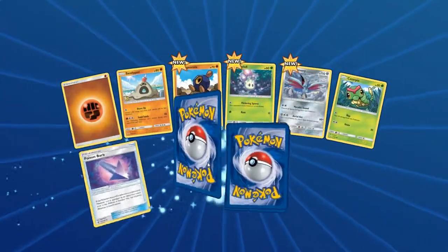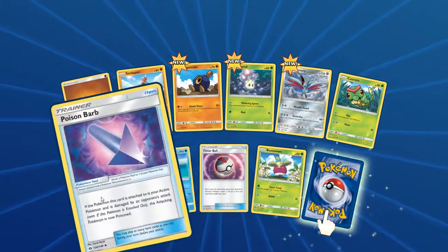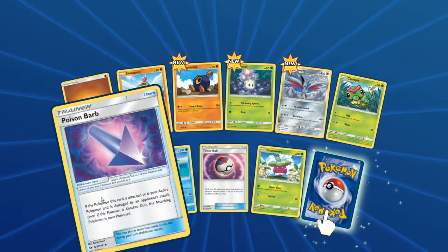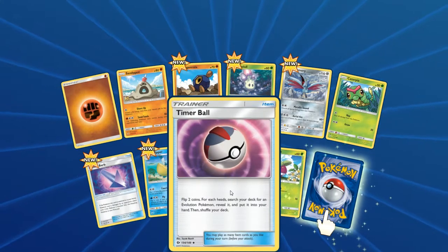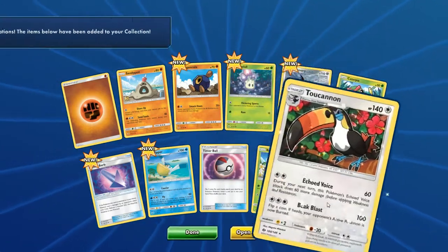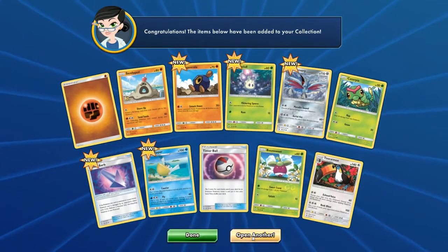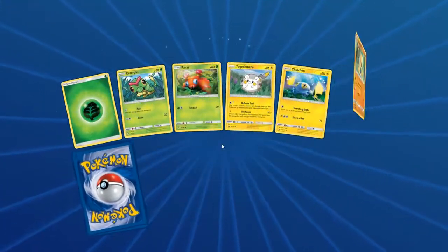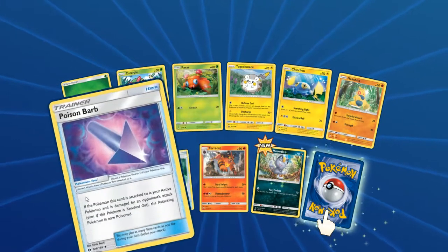Poison Barb sees some play in competitive — it can be really helpful. The poison can really get people. It's chance-based, but I've seen some people play it. And Toucannon — I already had you! Why do you do this? But hey, another Poison Barb. I'm down with that.